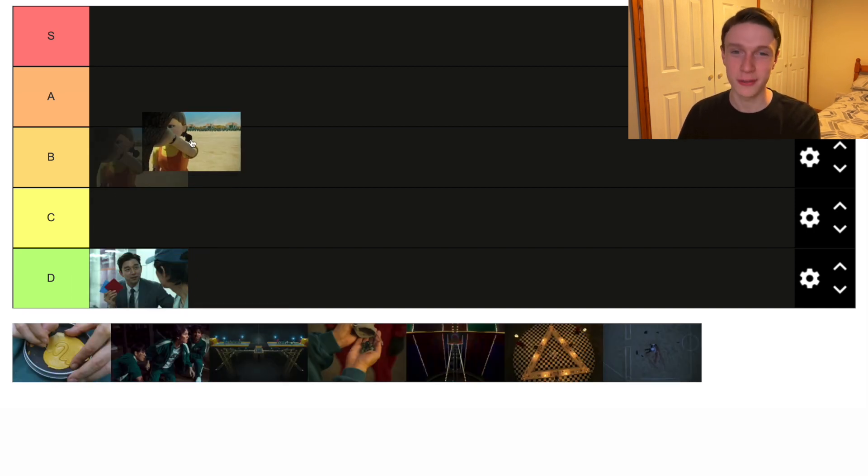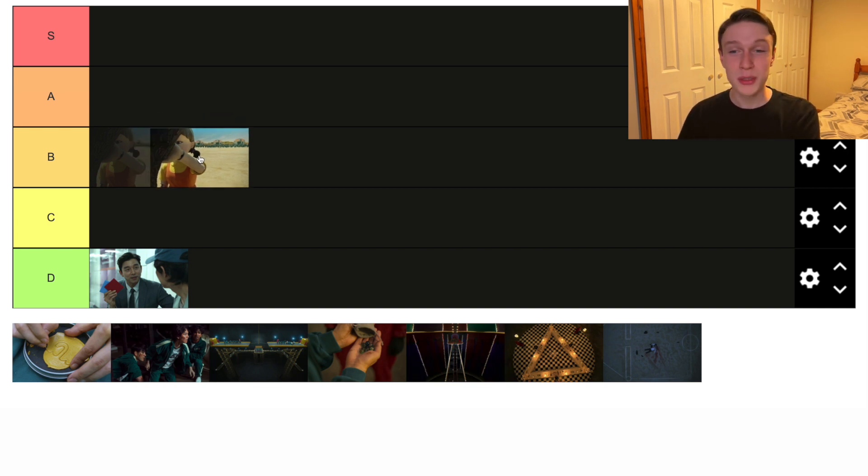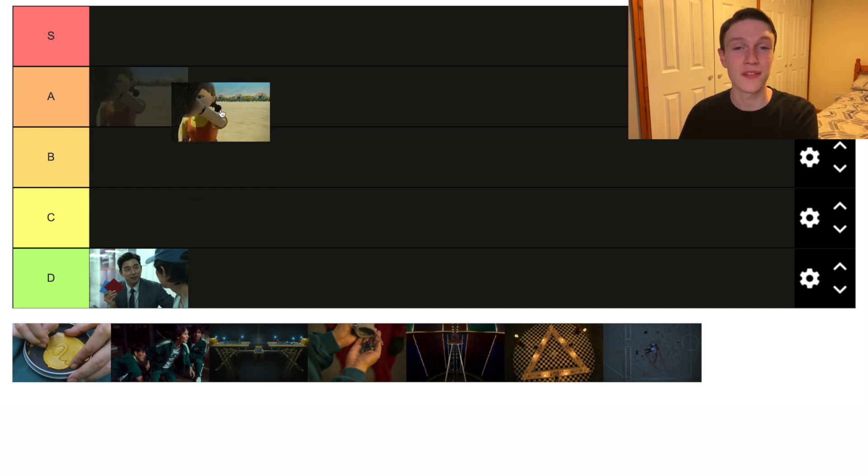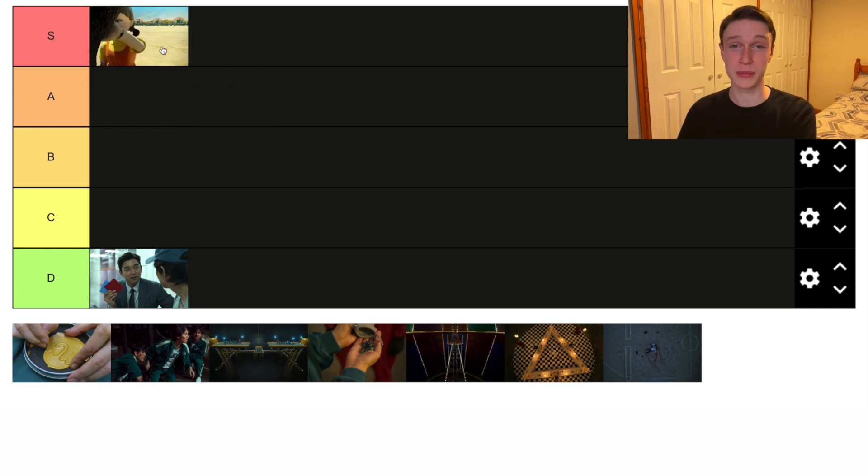Next we have Red Light Green Light — the thing that's been on the promos, on TikTok, YouTube, Instagram, Facebook, Twitter, all of these social medias, because this is what Netflix used to promote the show. It's in the first episode and it's a game I'm sure you've all played, though where I'm from we call it a different name. It is so brutal, so good, and so unexpected, especially if you've never seen it before. I absolutely love this and I think it's definitely S tier.